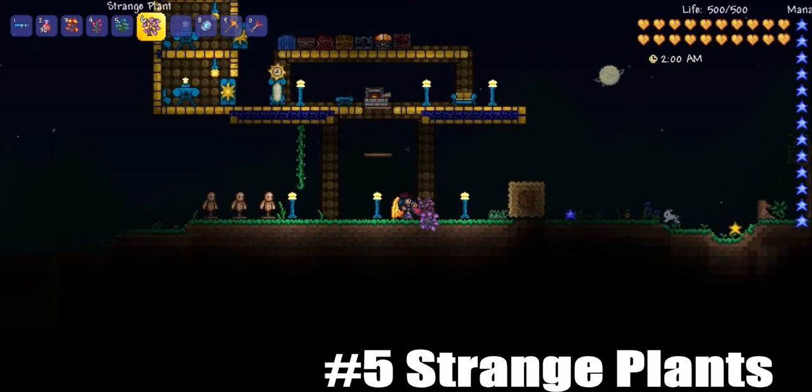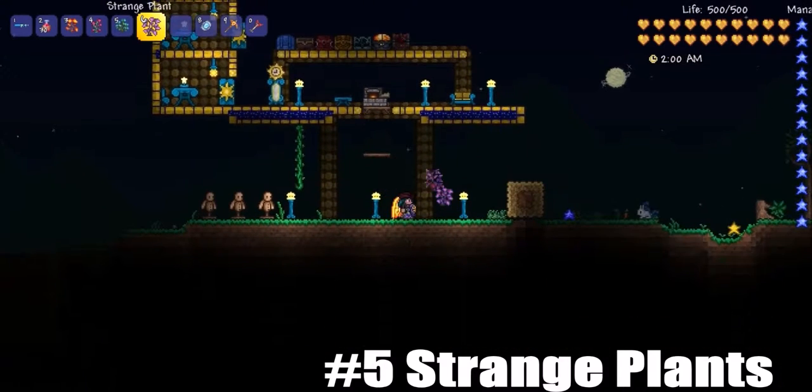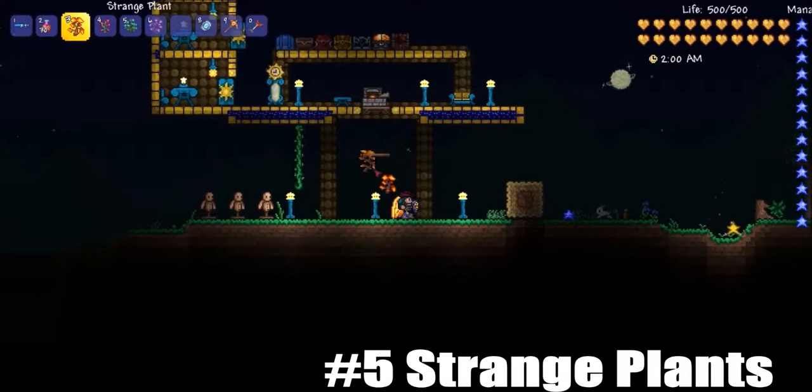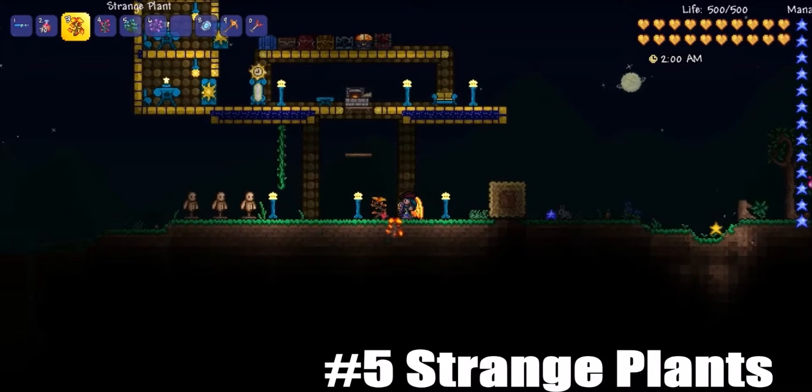If I had a dye trader I could show this better, but these randomly spawn around your world. There are four different types: orange, red, bluey-green — I can't really see it that well — and purple. There's an option with the dye trader for strange plants.